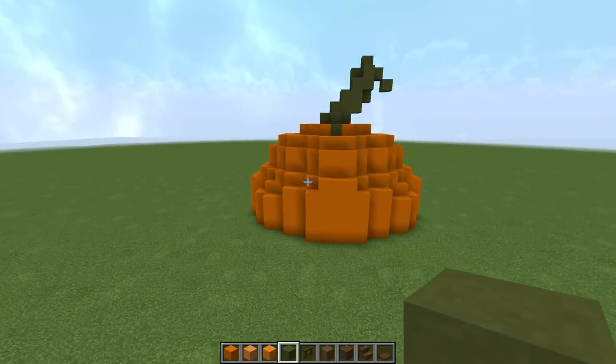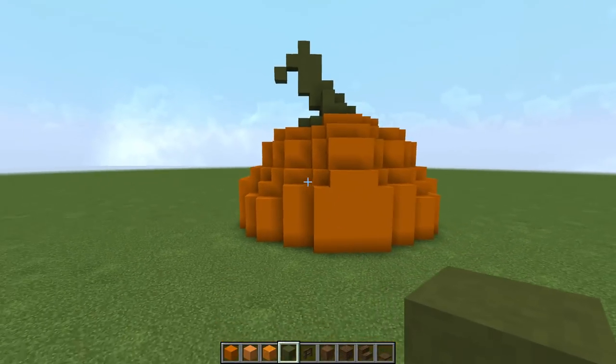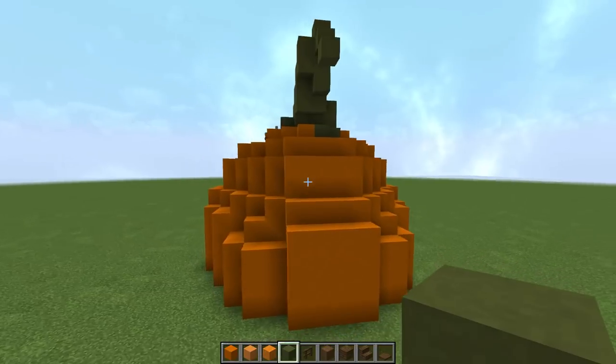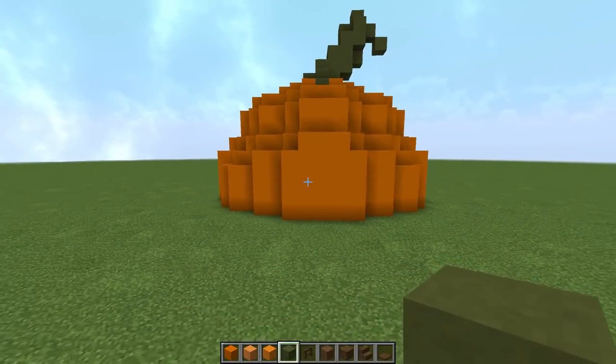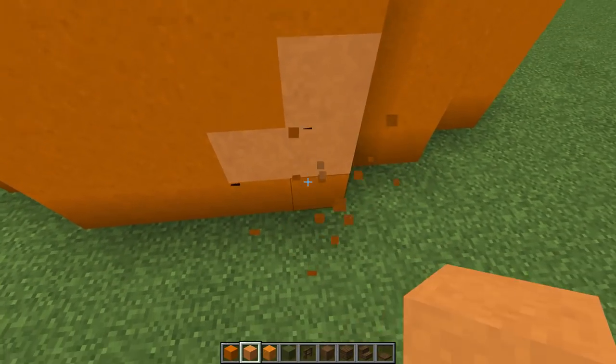That is so cute! Look at that thing, I love this. Okay, so this is how it looks on both sides — looking awesome! I like the way that curves. We've got a nice little strong base to start with. Really quick, I want to come in here and texture some of this.